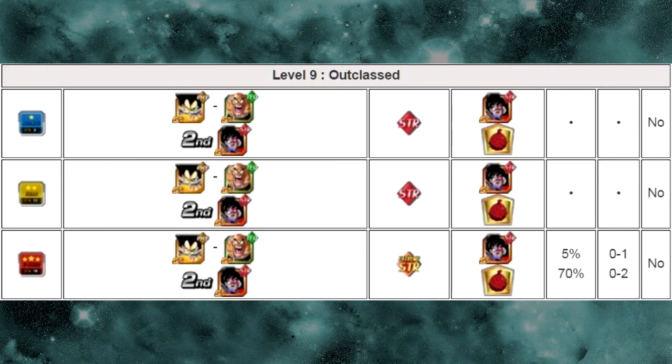Level 9, Outclassed. You go up against the Physical and Technique Raditz and Nappa, and then after you beat that stage, you go up against the Strength Turles again. This stage drops the Strength Turles at 5% and the Fruit of the Tree of Might item at 70% — that's the one you use as a support item.